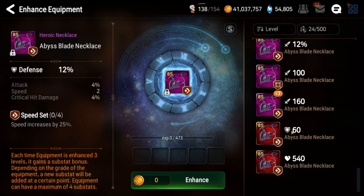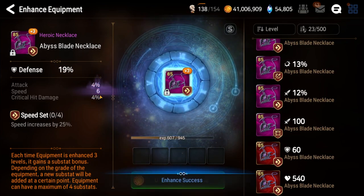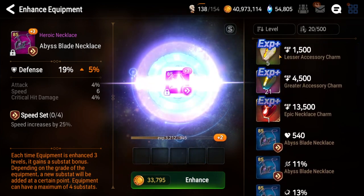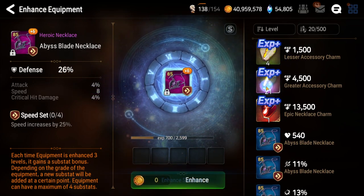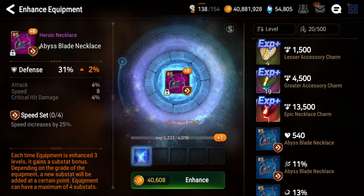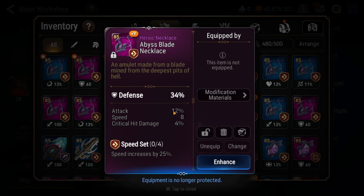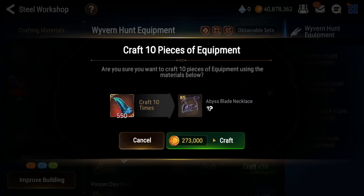Let's feed that piece we just had to this because it failed the speed roll. That's a four speed — very nice. Throw some pieces in and let's see what we get. Ten speed, two speed — we'll take it. Let's go with this. No speed roll there — I don't think I want to keep this defense percent main stat, so let's not do that.